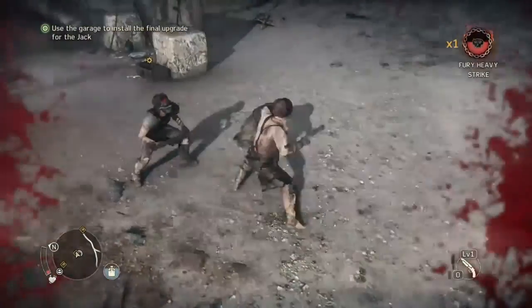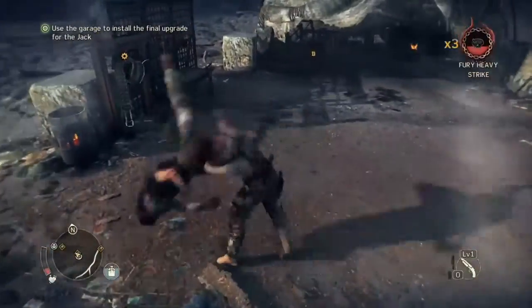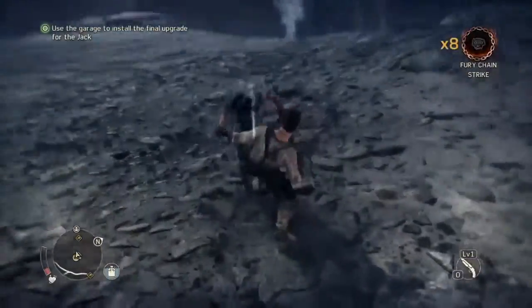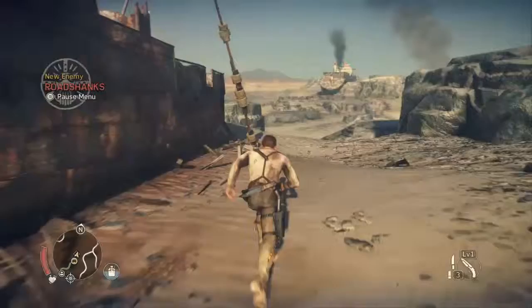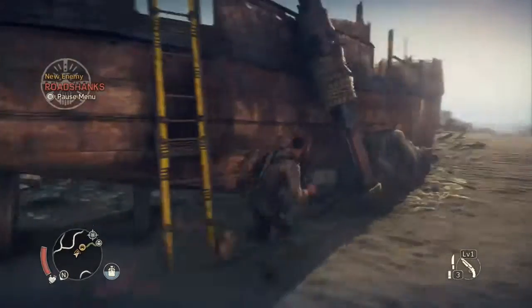Teaming up with Dinky D and Chumbucket, their maniacal engineer resembling Gollum from Lord of the Rings, you can build bigger and better cars in the form of Archangels. Archangels serve many purposes — they could be speedsters for races, or beasts where you can just go in and destroy things and create general havoc.